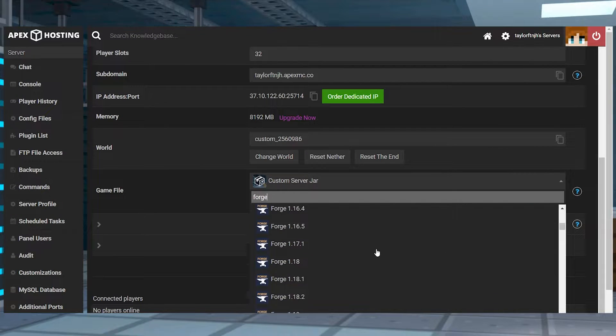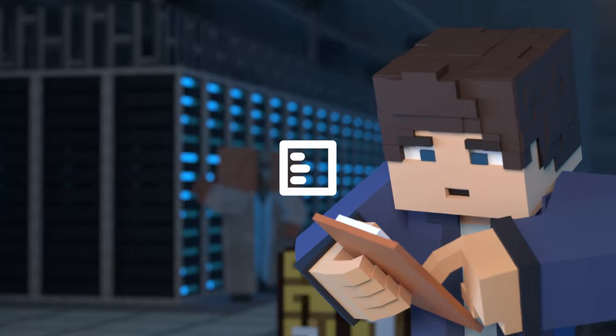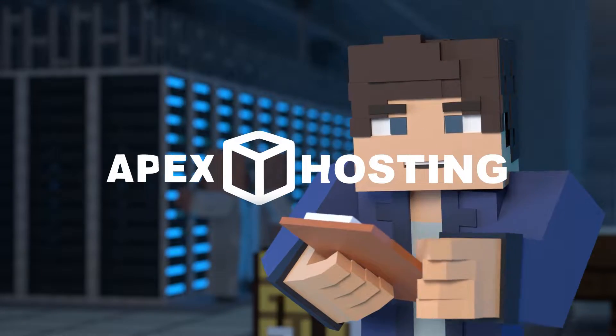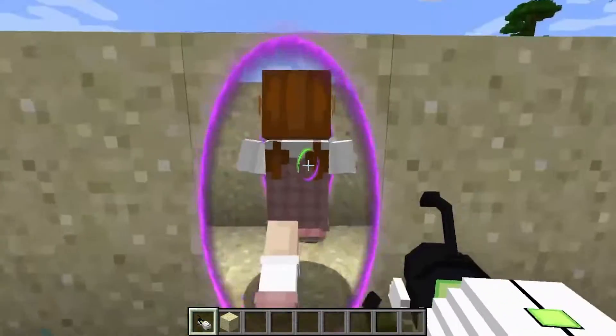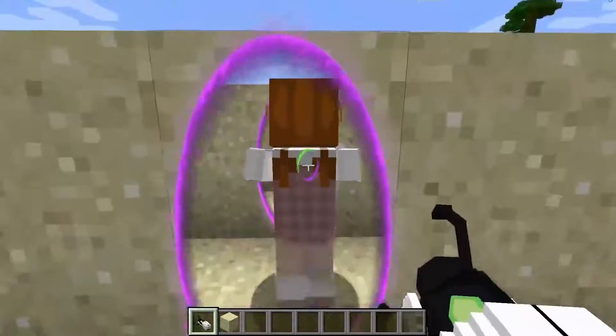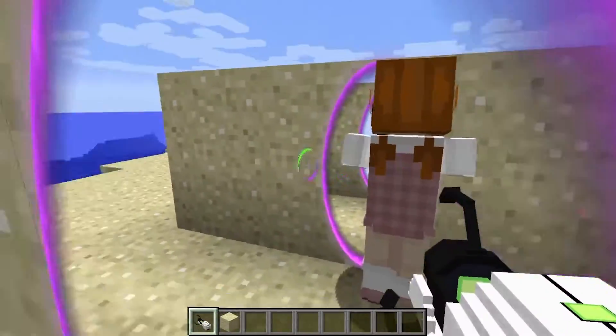What's going on gamers? Today, let's go over how to set up a Forge server with Apex Hosting. If you're looking for a way to spice up the original game, then mods are the way to do that, but in order to add those you have to be running a Forge server.